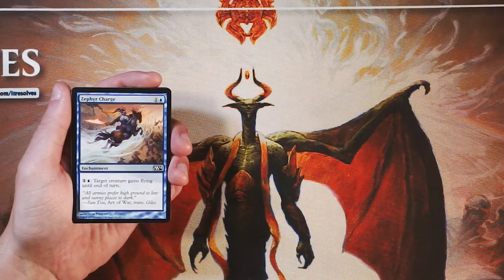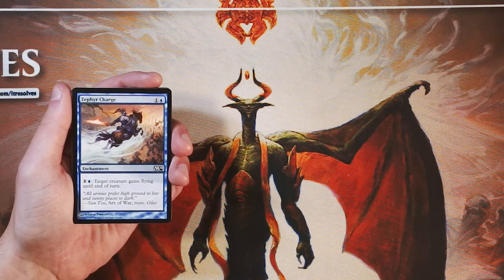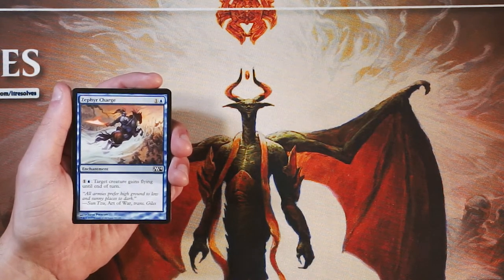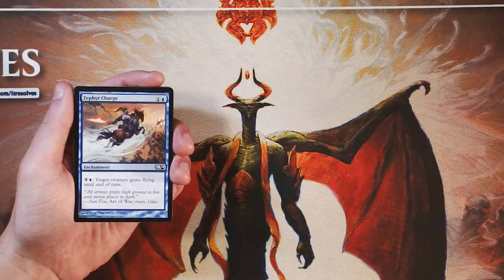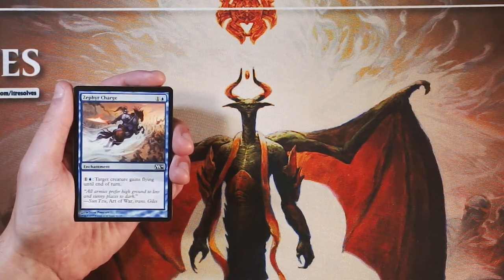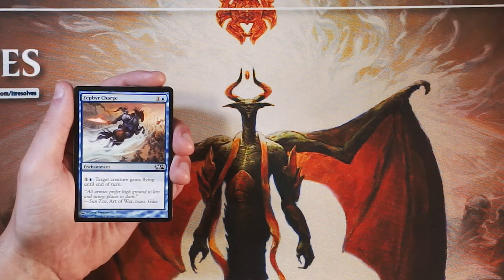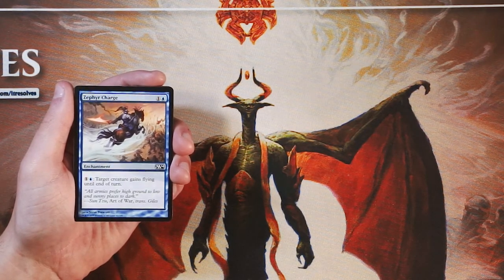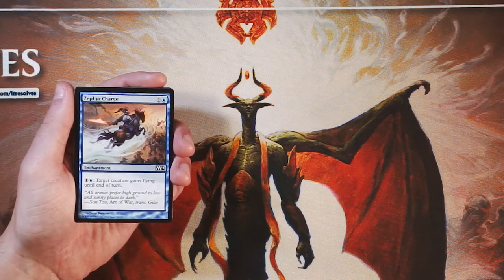Our first card here is Zephyr Charge. It is an enchantment for one and a blue, and you can pay one and a blue and target creature gains flying until end of turn. There is actually a silly combo with this in Constructed where you basically turn all of your opponent's creatures into illusions, and if they're the target of a spell or ability, you have to sacrifice them. So in tandem with Zephyr Charge, you can wipe out the opponent's entire board. But in draft, this tends to be a fairly bad card. It'd be much better to just have a two-drop that has flying already than playing an enchantment where you have to invest a lot of mana and a turn in the early game. So honestly, not a super exciting card in my opinion.